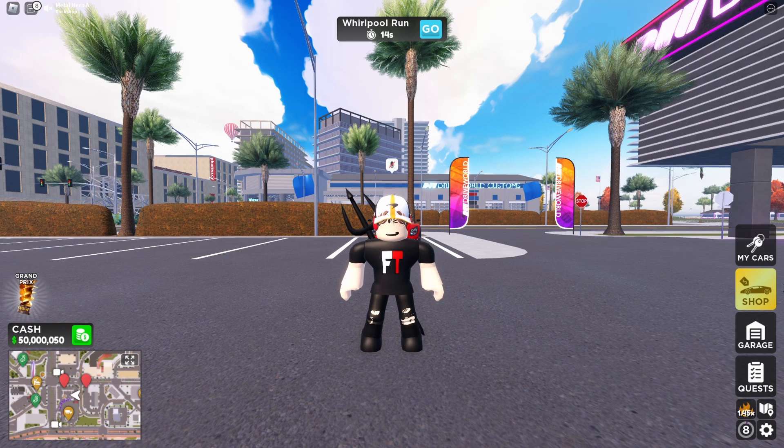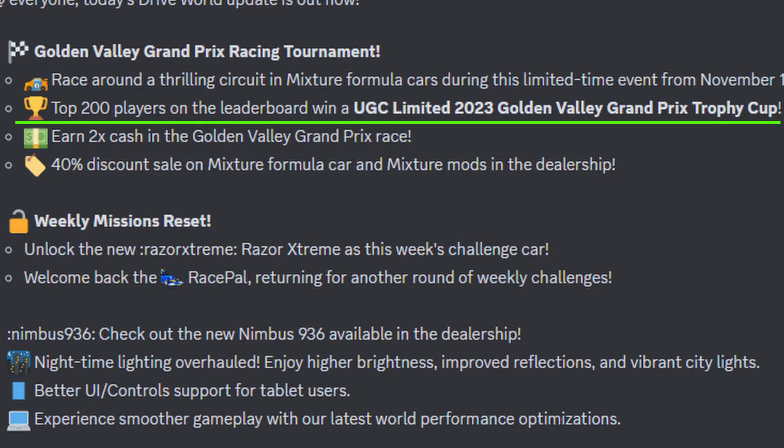There's a 40% discount sale on the mixture formula car and mixture mod in the dealership. The mixture price is like $10 million without the discount, but with 40% off that's like $6 million. And top 200 players on the leaderboard win a UGC Limited 2023 Golden Valley Grand Prix Trophy Cup.